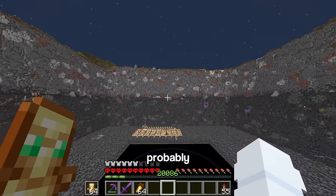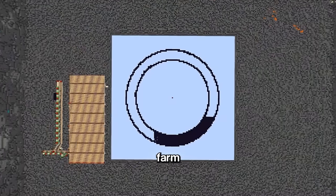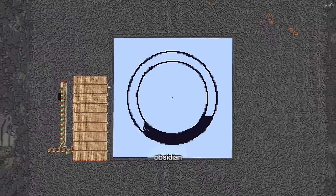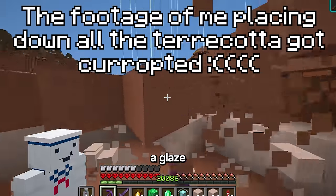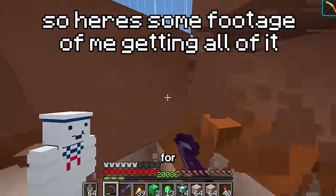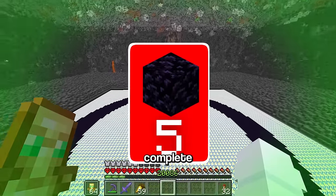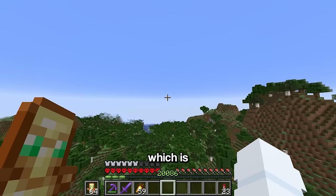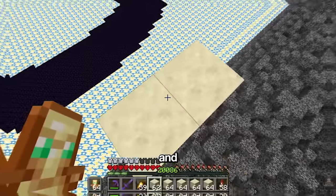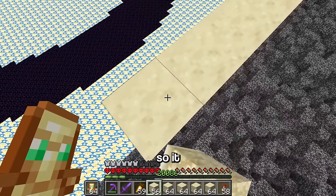With the working bat switch complete - confirmed at light level zero - I moved to probably the easiest step: building the base of the farm using about 2,000 obsidian, followed by a glazed terracotta floor. That completed step five, leaving only the final step: slicing all the portals. Before doing that, I needed to make a huge sandstone platform to block out the sunlight.